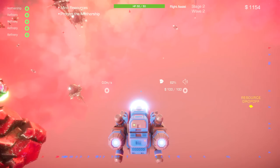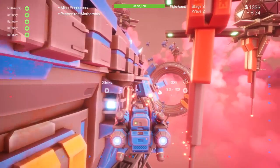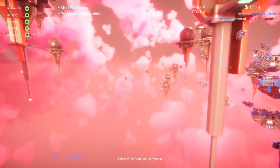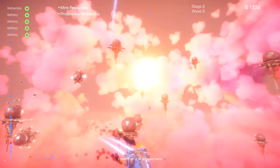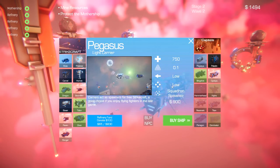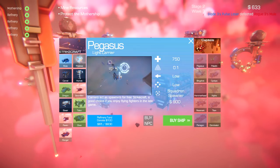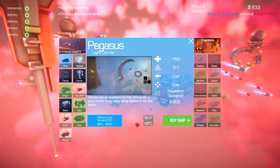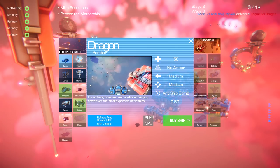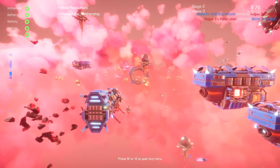This ship does despawn if I'm no longer in control of it, and as far as I can tell you can't technically build more mules — you get a certain amount per refinery. We're going to let this ship go and un-embed our camera from the mothership. Looks like we do have a little bit of a skirmish going on, but we've got $1,300. We can buy a Pegasus — a light carrier — which is a really good idea. He's going to sporadically spawn fighters to engage the enemy and basically gives us infinite free hornets.